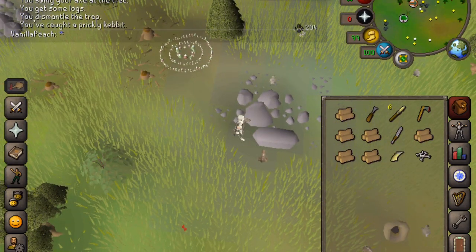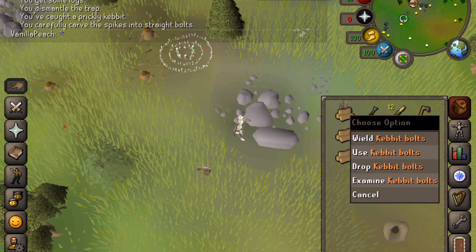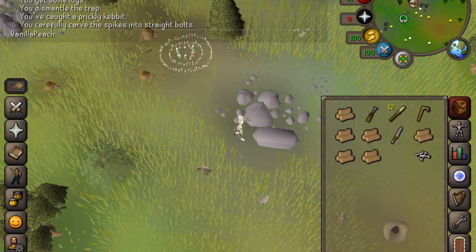The boulder fell down and caught a kibbutz. Now we've got a kibbutz spike which is worth around 500 gold. You can use the chisel on the spikes and it gives you these bolts. Otherwise you could just keep the spikes, sell them, or throw them away — whatever you want to do.